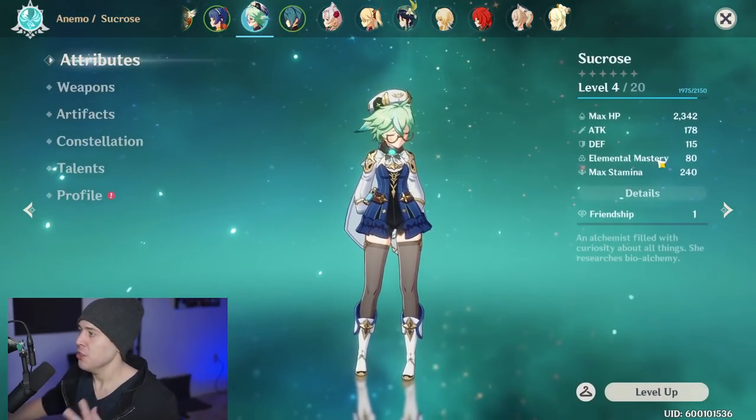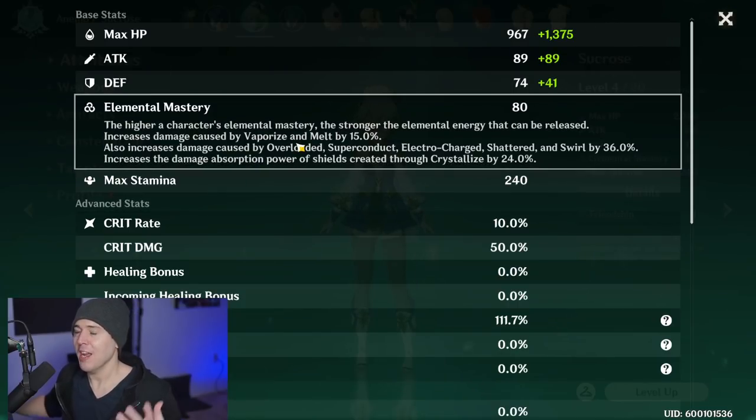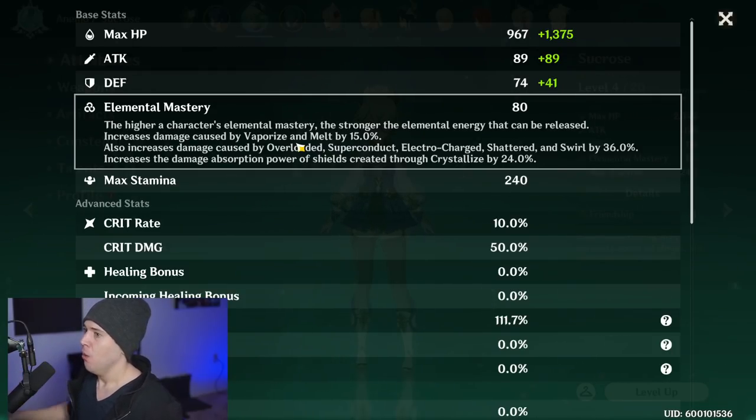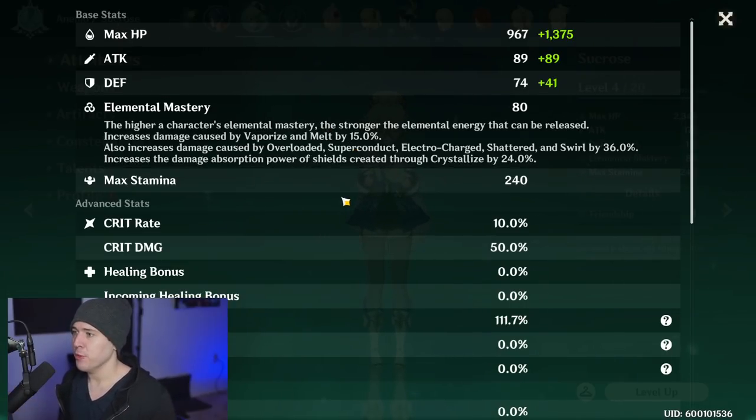What does elemental mastery actually do? It increases your elemental damage reactions. There are two elemental reactions set apart from the others: vaporize and melt. They get a lower damage increase than overload, superconduct, electrocharged, shattered, and swirl — those get the bigger of the two bonuses. You get roughly half the benefit on vaporize and melt compared to the others.